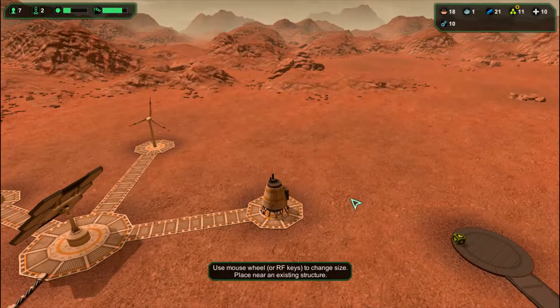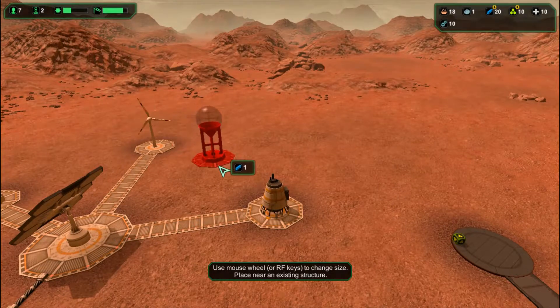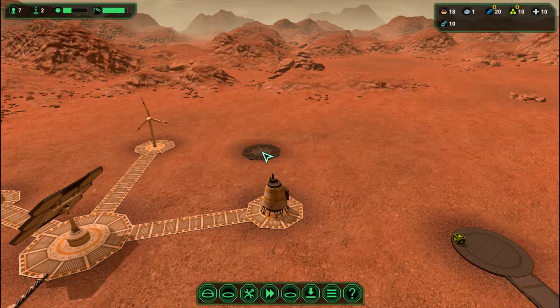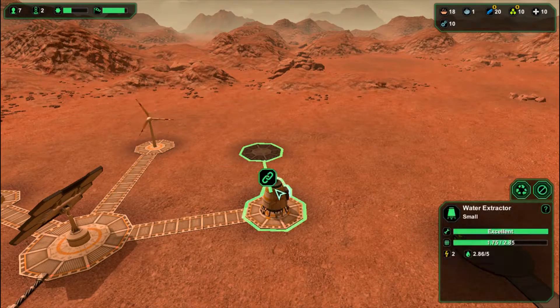For outside, I'm going to build a water tower. You can use it to store water, and that's exactly what I'm going to be using it for.